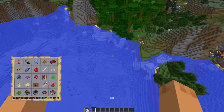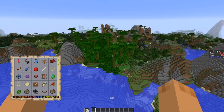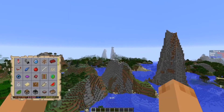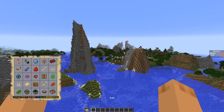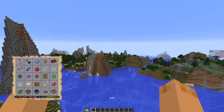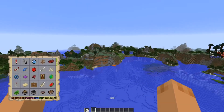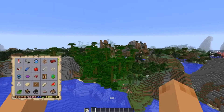We start off in another bit of water — a lot of water starts — and a jungle in front of us. We don't really need anything from the jungle. Moving on, we have an extreme hill, a couple more extreme hills back there. Swinging around, we have lots of generic forests. Looks like a possible desert to the north. We have some spruce, here's a possible ravine, and we have mega taiga. And back to more jungles.